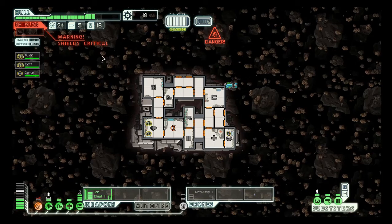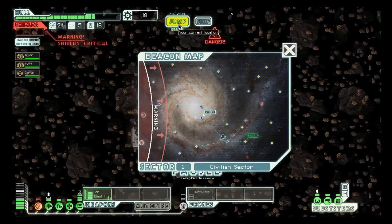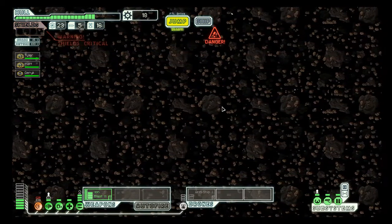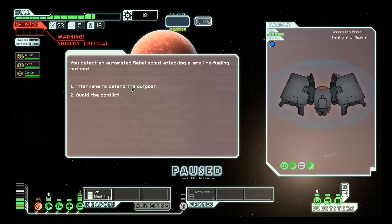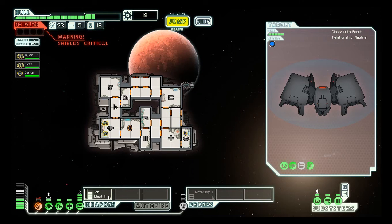Wait, is the faster-than-light drive to escape? Yes. To the exit! Get out of this stupid asteroid field. I hate asteroid fields. Okay, but we don't want to go anywhere — avoid the conflict. Oh, thank God. I don't want to fight right now because we need to get our shields back up and running.